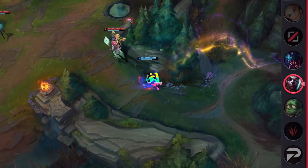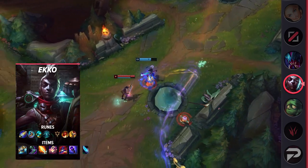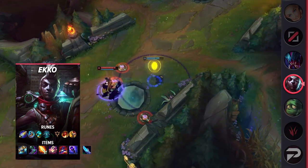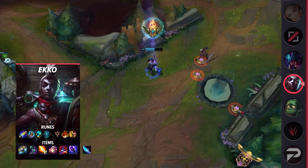The thing with Ekko is that you really need to reach his core of Hextech Rocketbelt, Sorcerer's Shoes, and Lich Bane to start one-shotting squishy opponents. You should pretty much never go Zhonya's second on him, and really shouldn't need it at all, since his ultimate provides all the safety that you need in 9 out of 10 games.